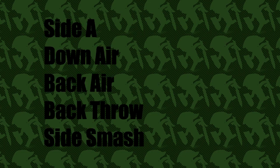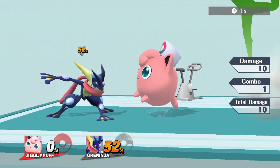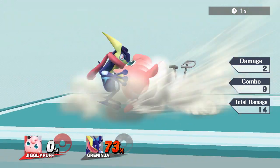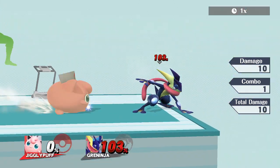Now his side A, down air, back air, back throw, and side smash — the reason I'm looking at these next is because they are all very similar to Jigglypuff. Both of their side A's have them kicking. Their down airs have them twirling and pointing out with their feet. Back throws have them slamming their opponent into the ground behind them. And their side smashes have them lunging forward and attacking with their feet.